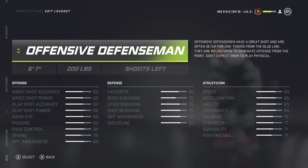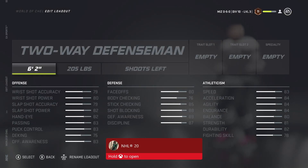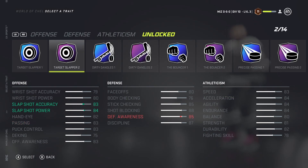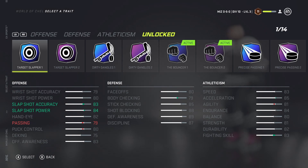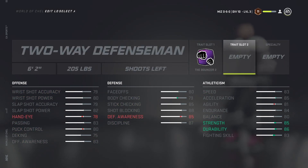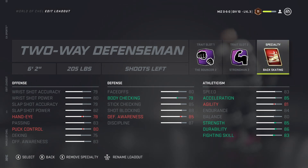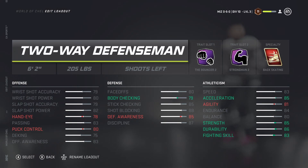For the Two-Way Defenseman at level 11: six-two again, put the traits on - Bouncer, Strong Man, and Back Skating on defense. Right off the bat you see strength, durability, and body checking up. Defensive awareness went down a little bit, and hand eye and puck control as well, but I mostly look at the athleticism part. I feel like the offensive and defensive stats are more based on how you play, while athleticism is more determined by the game itself.